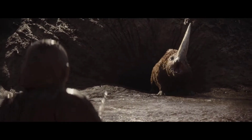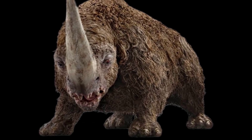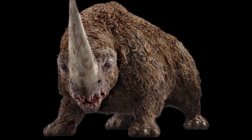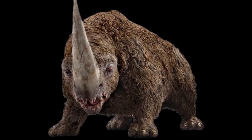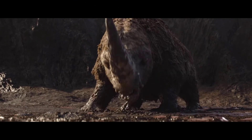Number 8, the Mudhorn. Mudhorns are large horned creatures that inhabit Arvala-7, another planet in the outer rim. They have a large horn, flat teeth, and long woolly fur. They are oviparous, laying a single egg per clutch. The egg was huge and was cherished by the Jawas, which they had for dinner.